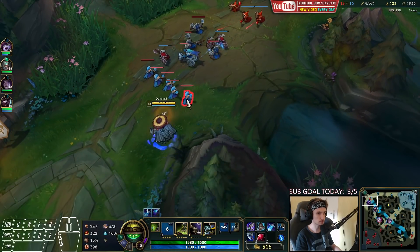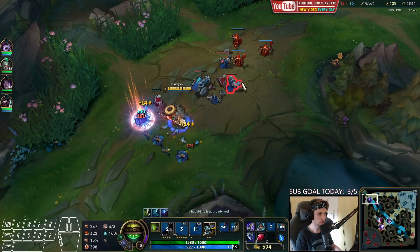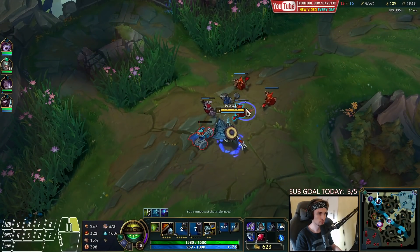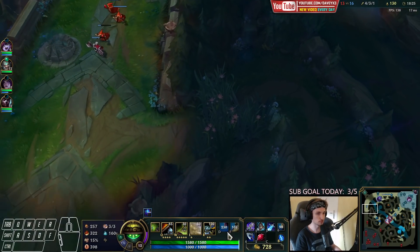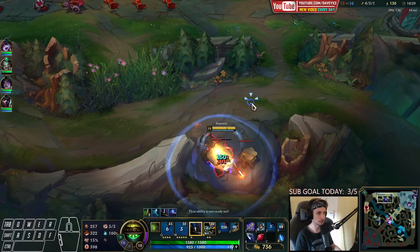Seems like Kassadin is also coming topside so we can't stay here too long. Before we push this I'll just go back to my own jungle camps, because it's kind of risky to move up here since we don't have vision on them again — it could happen again if we go down there.